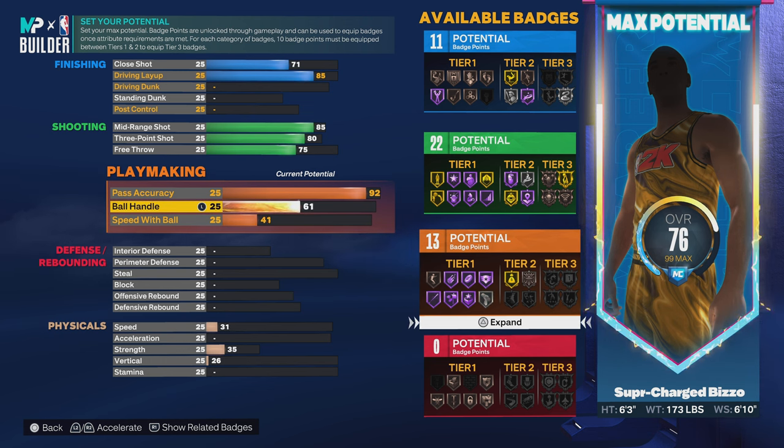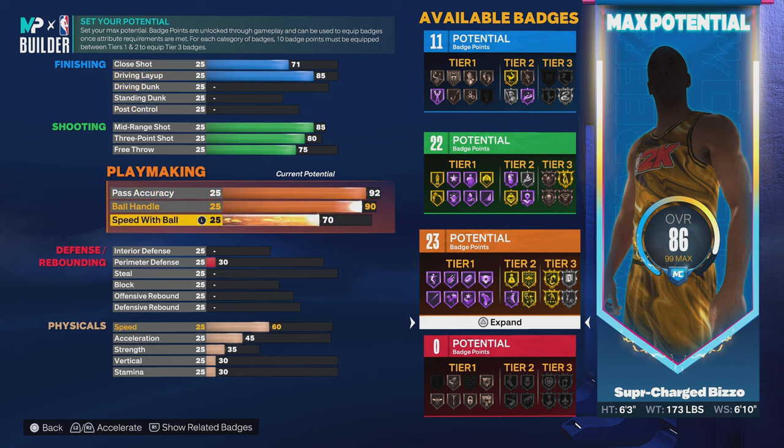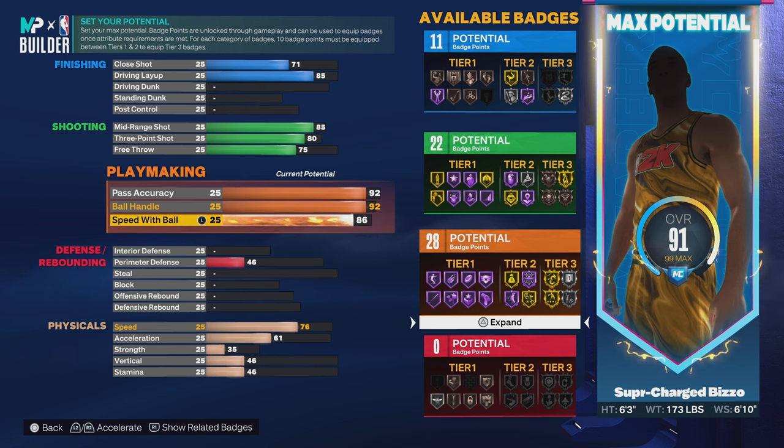This is going to be like a pure playmaker type build. My build differs from Dime Work's because I think he had like an 86 pass accuracy, a 90 ball handle, and a 90 speed with ball. I went with a 92 ball handle and an 86 speed with ball. This build stemmed from like four or five different things — I wanted to make a De'Aaron Fox type point guard build that's just real fast with the ball. That's why I was looking at Dime Work's builds, because he always puts speed with ball on all his players. Speedball and certain attributes cost a lot, but this build you're gonna be able to do more than just play offense.